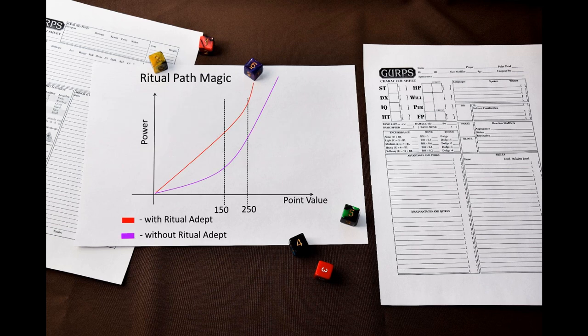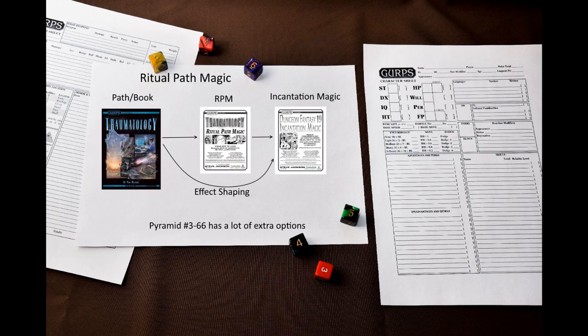Characters need to invest a lot to be effective casters — they have to buy magery, thaumatology, path skills, and possibly ritual adept. While this might be one of the most expensive magic systems point-wise, it has a very steep power curve. It starts out quite weak at low point values, but once you enter the 180–250 points territory, you leave non-casters and casters that invested the same number of points in other systems far behind. If you go into 300-plus points territory, there is nothing an RPM caster cannot do. RPM as a system was created using the path-book-magic chapter of GURPS Thaumatology, so you can create your own variant using options from that chapter.